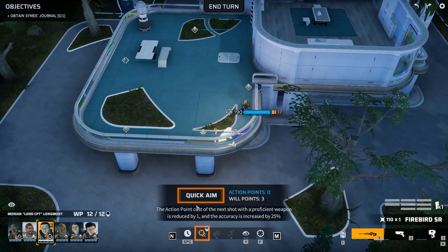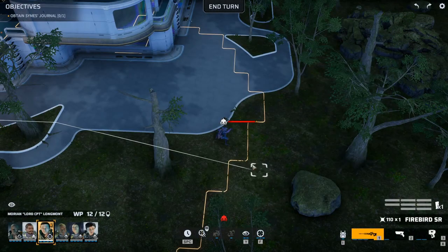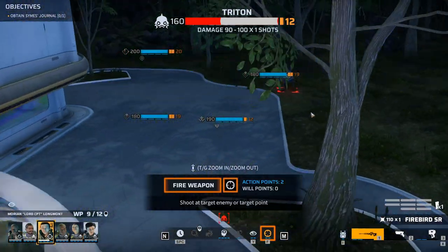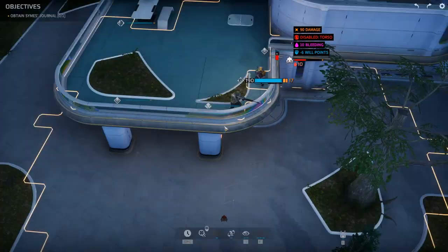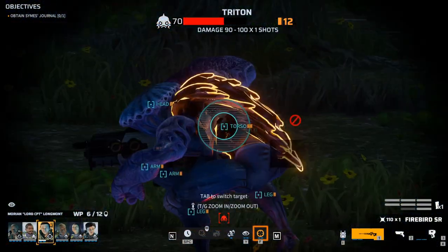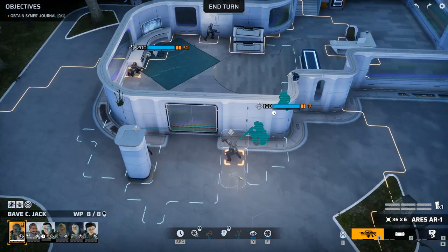Snipes! Before we do this, let's see - this one has pain chameleon. So if we could take his torso out with quick aim, and take out his torso, then we'll quick aim again. It's nice that he has so much willpower. Shoot that torso once more. Anything we can pick up? No, doesn't look like it unfortunately.